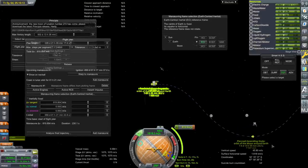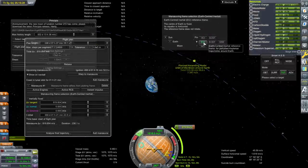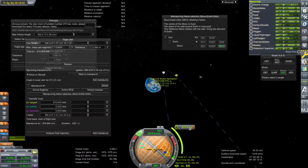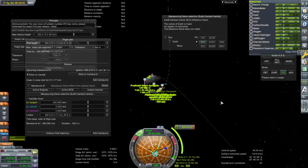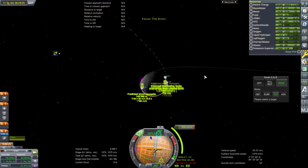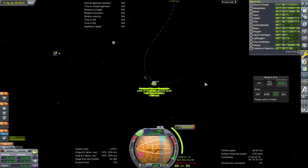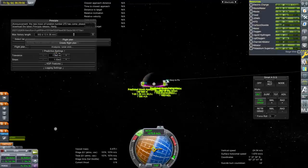That doesn't look too far away, but I can't see how far away it is. I've got Earth-centered inertial there — that's still moon apoapsis there. Well, we'll have 200 to correct it, but I don't know if that's going to be good enough. On the bright side, our node is close to our periapsis. On the down side, I don't know whether it's in the right place or not. Delete the flight plan — I don't see what it's doing for me.